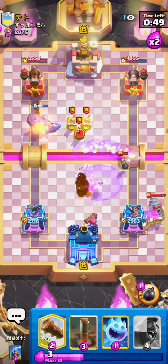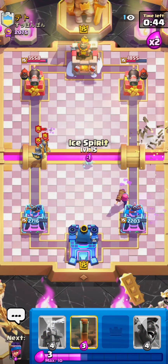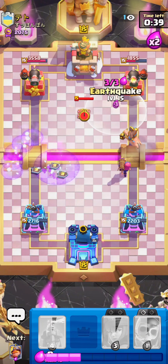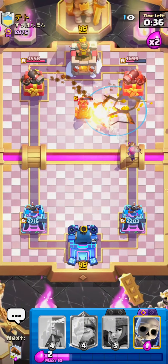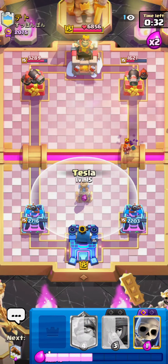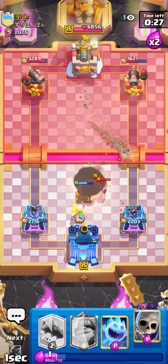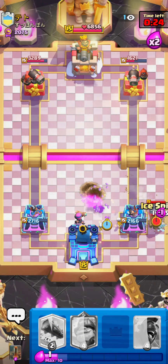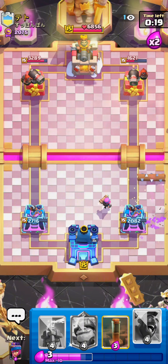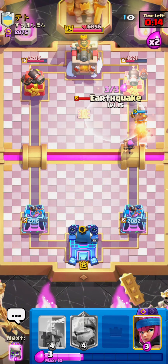I go for a Goblin Drill on the right side. My Evo Firecracker is doing amazingly — gets a massive hit onto his Goblin Drill, then I just Log and he cleans everything up. Still up a decent amount of damage, so I go for a Hog Rider to support my Evo Firecracker. I go for an Earthquake and he goes for a Valkyrie for no real reason. I know he's going to go Wall Breakers, so I go for a Tesla instead of a Firecracker. I knew I had to spend my Elixir on that Tesla. Again, Ice Spirit just resetting everything. Firecracker, Log — that same kind of defense.